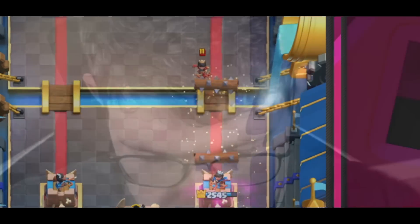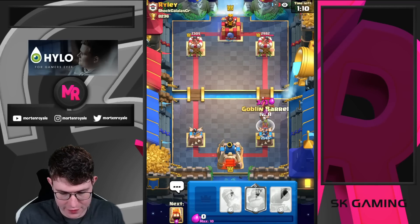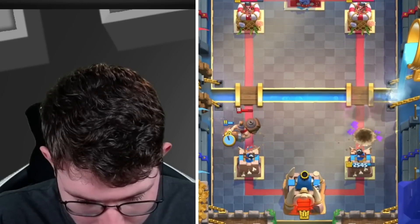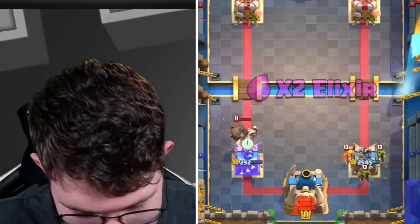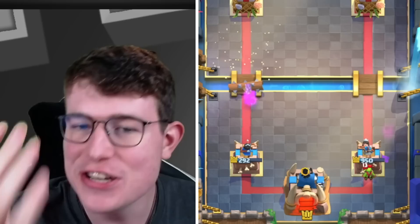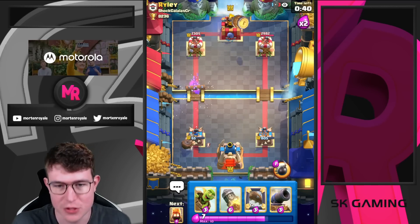I'm going to go for the murder lock. Oh no, that was maybe not too smart, because now he can pressure me aggressively. I need to go for a defensive barrel here, and I need to go in for fire spirit. The Mighty Miner — please — no. That was way too aggressive. I was kind of low on elixir; maybe I should have just let the princess go in this situation instead of going all in, being that aggressive with the murder lock on top of the barrel and on top of the princess. It was really, really bad by me.